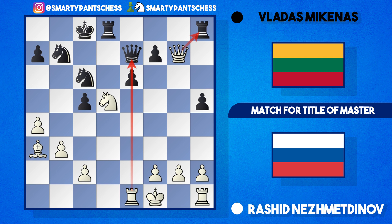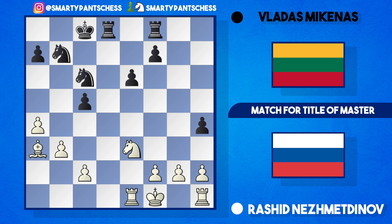Mikenas played queen f8, offering a queen trade again. This time Nezhmetov accepts — takes, rook takes, and the knight drops back to e3, a very nice square protecting c2. Nezhmetov notes that Mikenas played a very good move, h4, squashing white's position. At this point white is actually a whole pawn up due to black's earlier mistake and also has the bishop pair, so white has a significant advantage. It makes sense that black is trying to squash white's position.